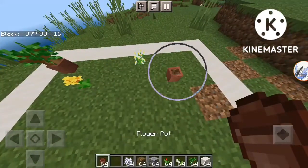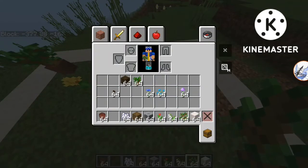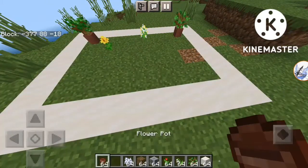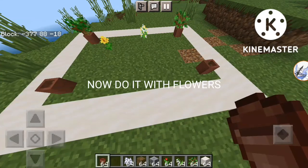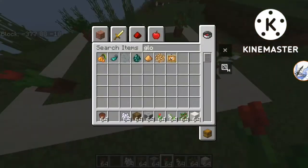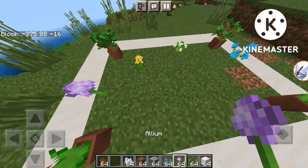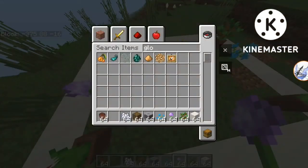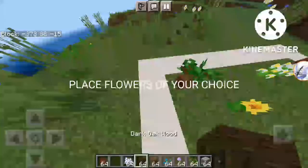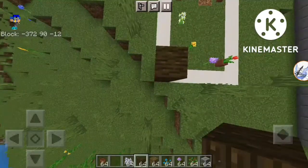Let's put pots here. There are saplings — I have made a place so I can use it, and the flower too. You can use it after doing it, and you can make a tree. I will make it.